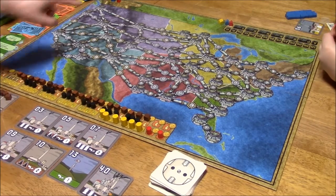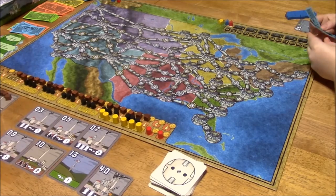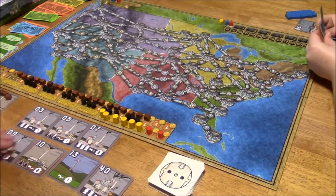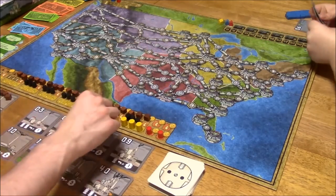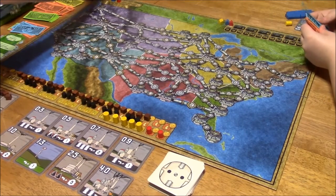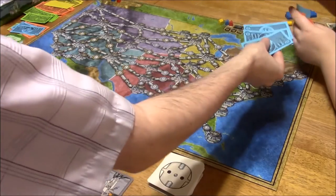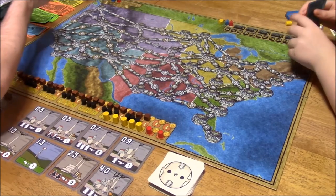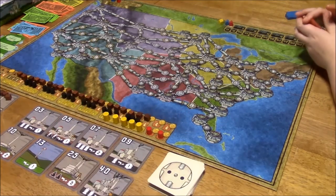Next player gets to buy up to two garbage — that costs seven apiece, so fourteen total. I'll just buy one for seven. I need to pay seven. I'll give you the change. You need ones because you're going to be bidding on stuff in the future. So that's your ten, and seven spent, giving three back.